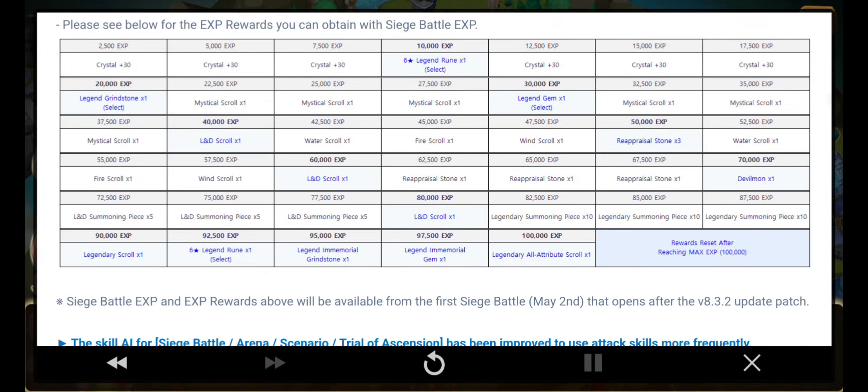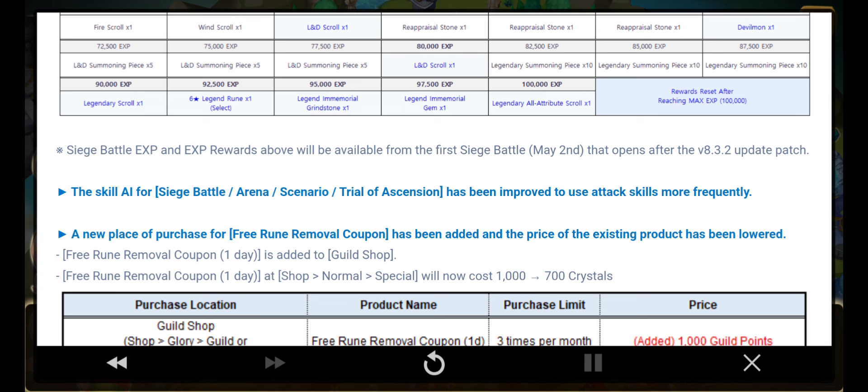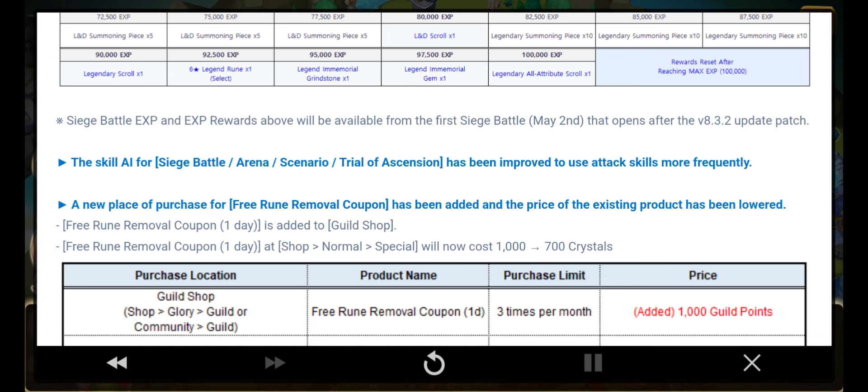There are new things added. The skill AI for siege battle, arena, scenario, and Trial of Ascension have been improved to use attack skills more frequently — interesting.